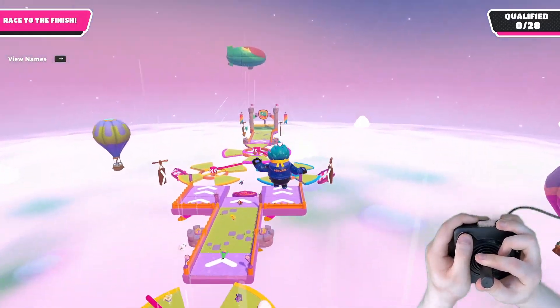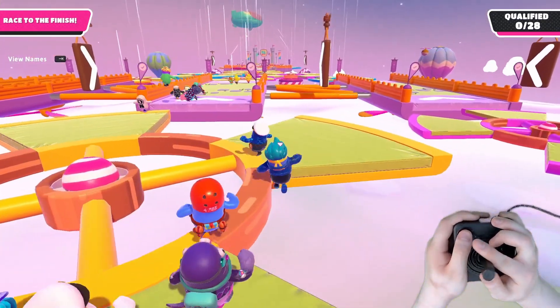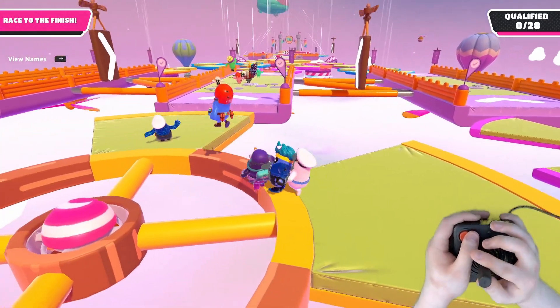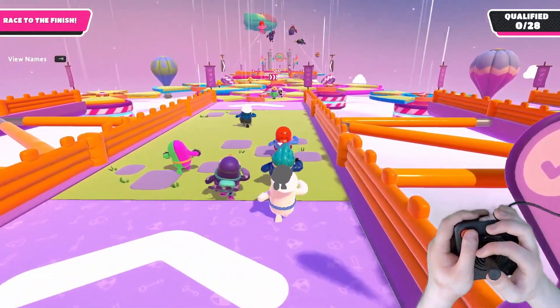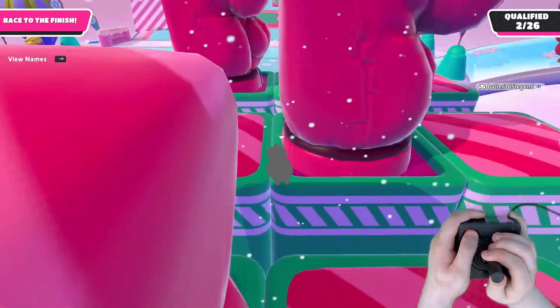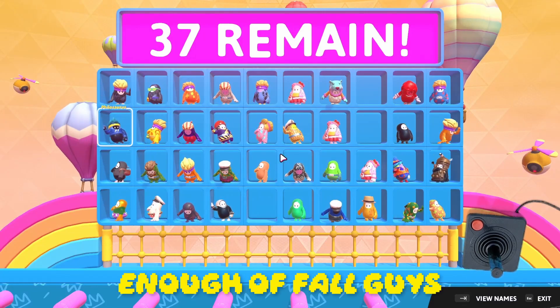After that, I looked at trying some platformers like Fall Guys — mainly because it seemed to be the easiest option, because all you have to do is bind the movements to the joystick and the button can be set to jump and dive. While that kind of worked, I also only got to like the second round, so take that as you will.